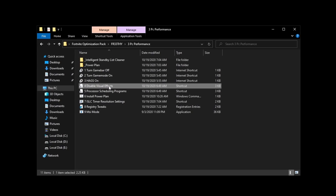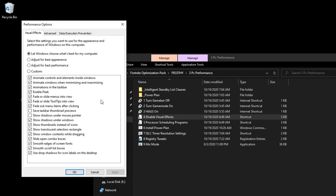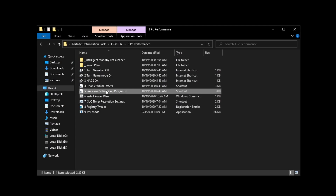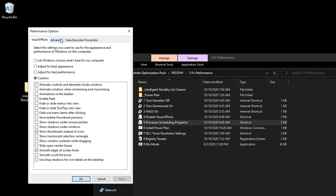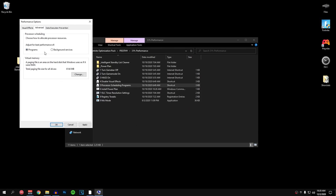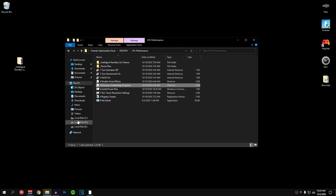Then for the disable visual effects go ahead and open it up. Make sure that adjust for best performance is ticked, and the only two things you want checked are show thumbnails instead of icons and smooth edges of screen font. Hit apply and then hit ok. Then open up the processor scheduling programs, go into the advanced tab, and click on background services. Then click on programs once again just to make sure that our processor is allocating resources to our programs and not the background services. Then hit apply and hit ok.